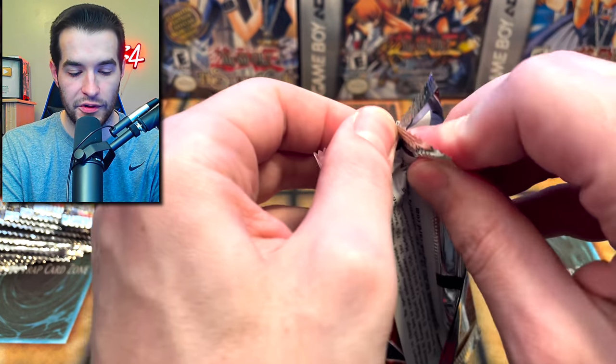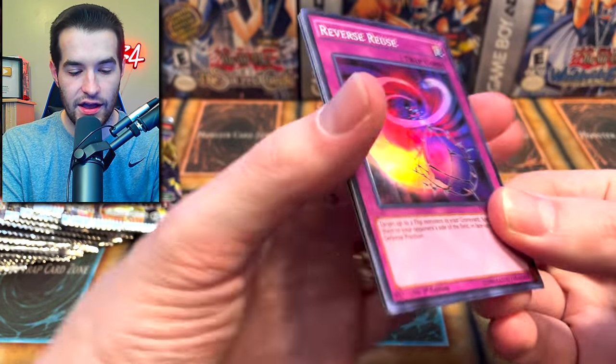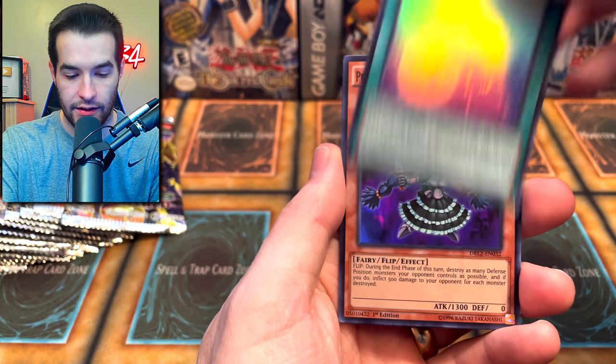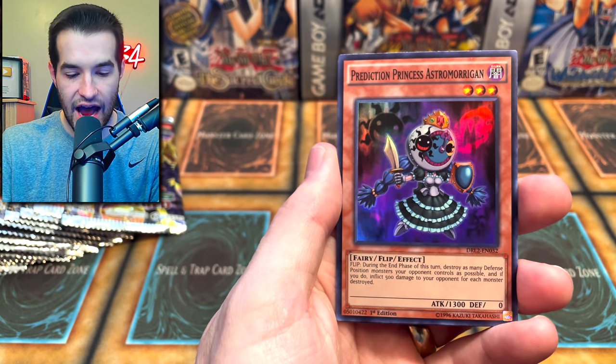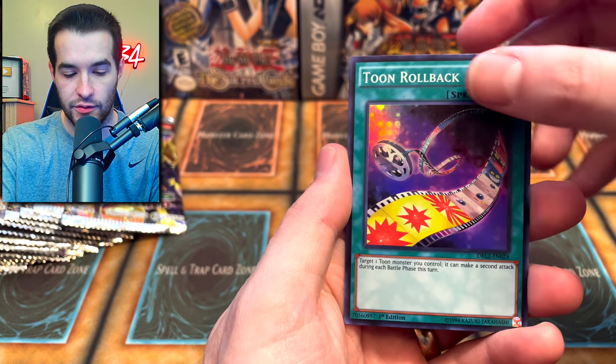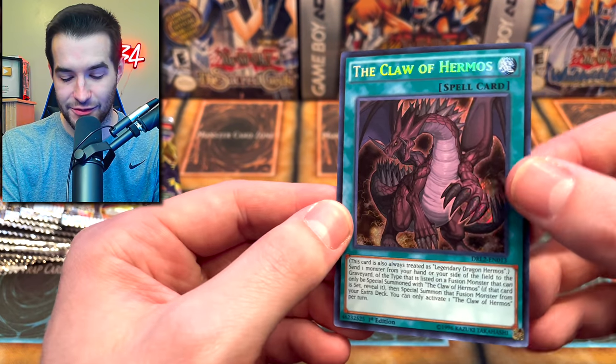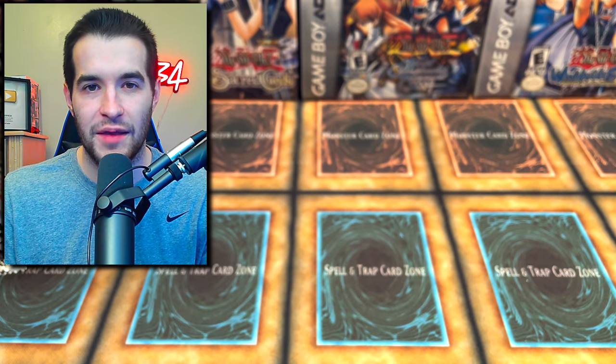Let's go to Dragons of Legend 2. We have a chance at Toon Kingdom in this one, so we're opening a lot of different Dragons of Legend stuff. Reverse Reuse Super Rare, Aquarium Lighting, Prediction Princess Astro Morrigan, Toon Rollback might actually be okay, and the Claw of Hermos — we get the Secret Rare this time. Pretty cool, though I don't think that's very valuable.